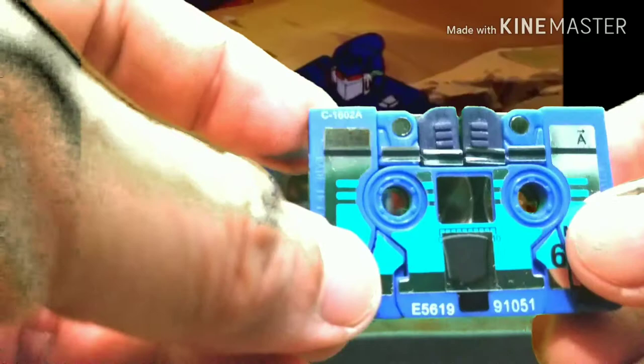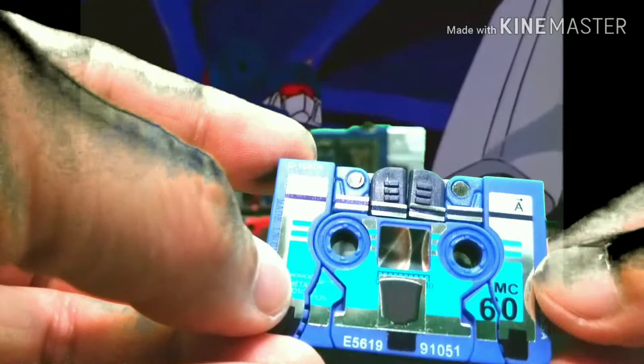I really love how the details are on these ones — the MC-60 side A markings. And here, let's take a look at Laserbeak — Laserbeak's the orange one. Now let's transform all of them!